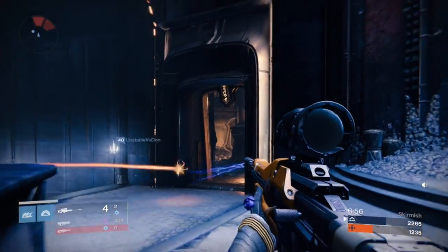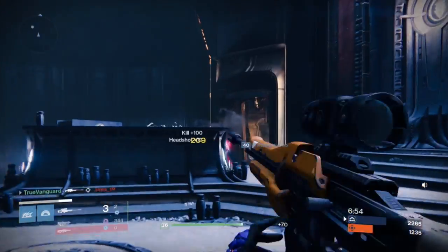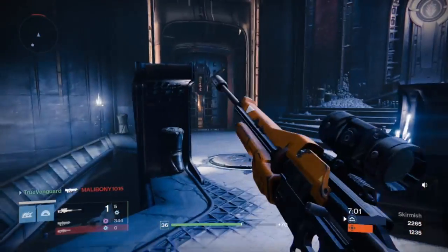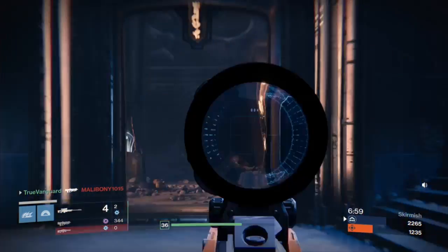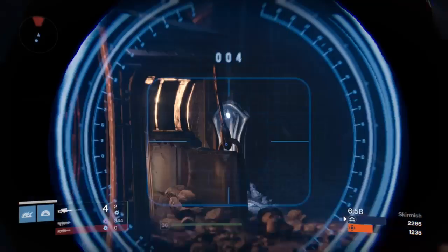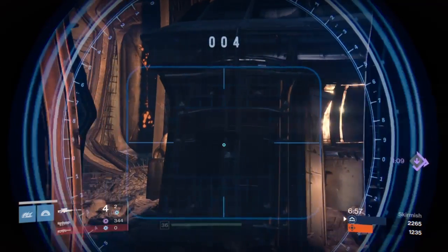What I do here is backpedal and set my sights on a high-impact sniper rifle right on the door, on a choke point directly at head level, so that when this Storm Trance warlock comes through the doorway I am ready to engage him.